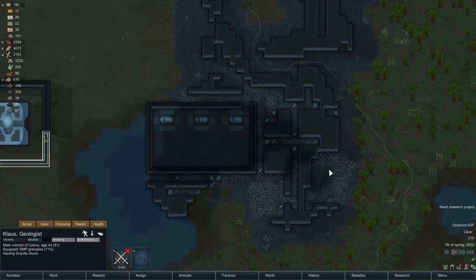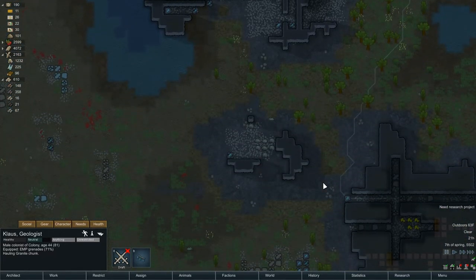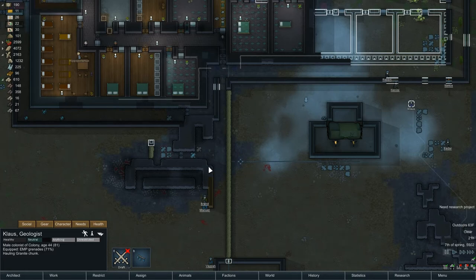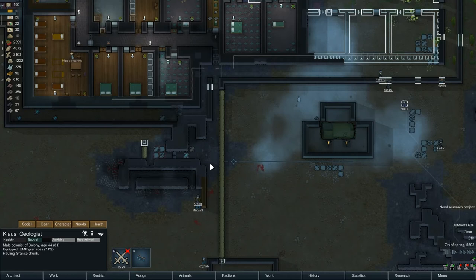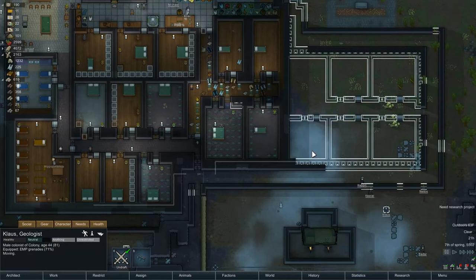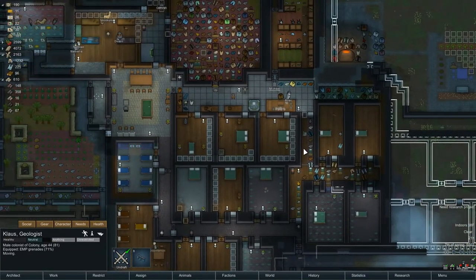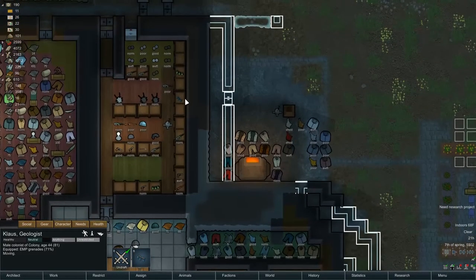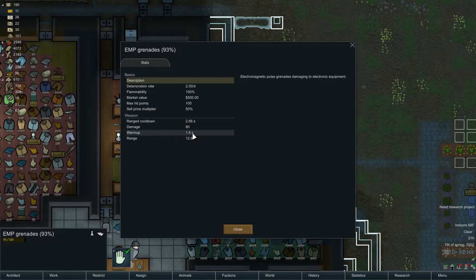The EMP cooldown is 2.66 seconds - that's a long time after you throw to be able to leave. Okay, Michael you continue to get your charge rifle. I want you down here to flick the switch and then diving into this area, but I do want someone to throw EMPs from another direction. Cassie - you've got a fast run speed. I had Cassie go get the EMPs. Dwayne, I feel like I assigned him five or six times and it didn't actually stick. We switched weapons. Dwayne, you are here. Kathra, who used to be over here, went and got the spear and is cleaning in this area.